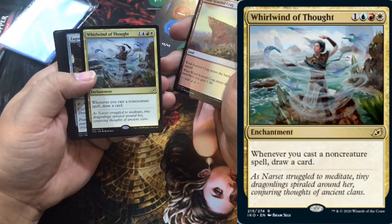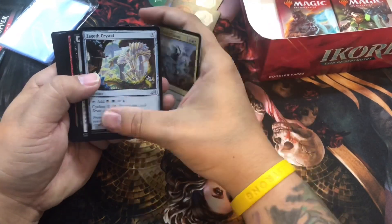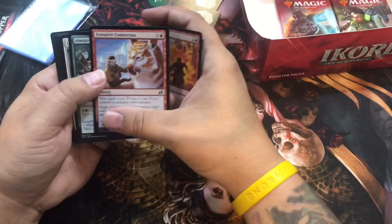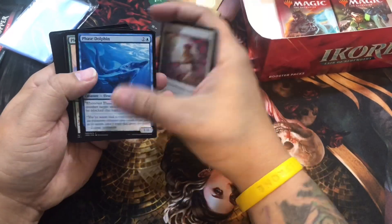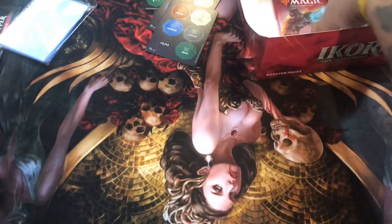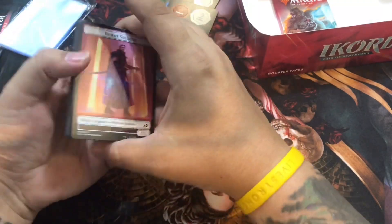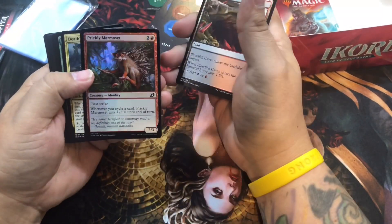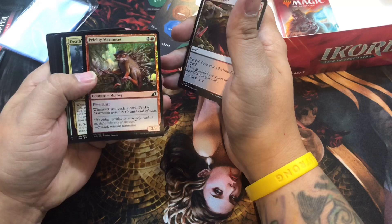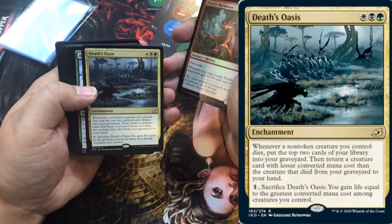Murmur, Wind of Thought - whenever you cast a non-creature spell, draw a card. That's going to be great. We've got a prickly marmoset in foil - that's Oasis!